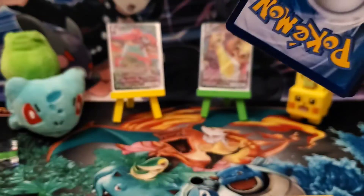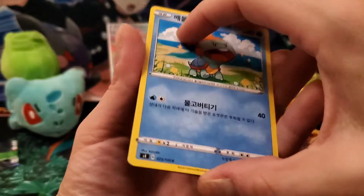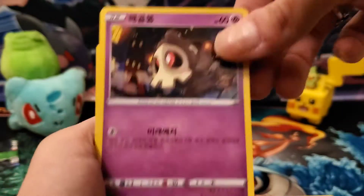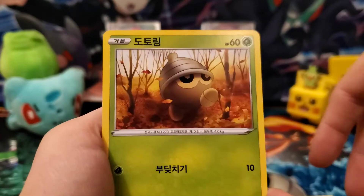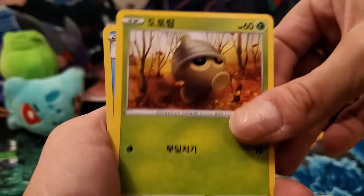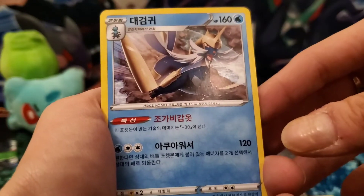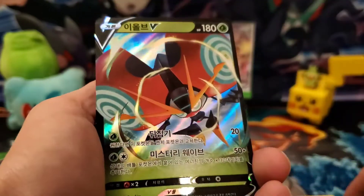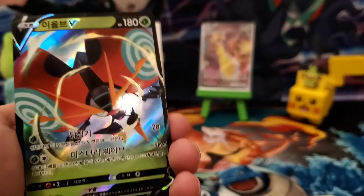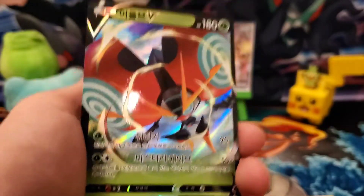Last pack — let's see what we can get. Chewtle, Dusclops, Cinccino — my friend calls it 'C-nut' — and Samurott! Oh sweet! Thank you so much Crystal, you sent me the perfect packs. Very nice, very nice, I am very happy with those.